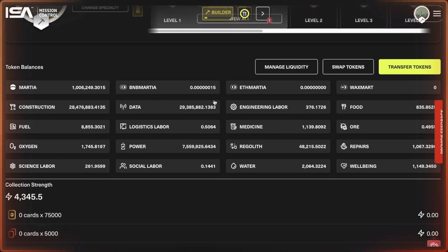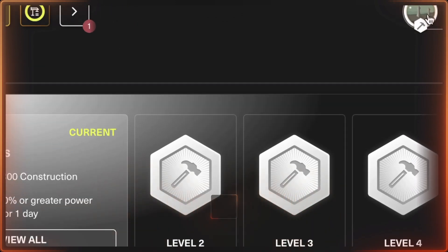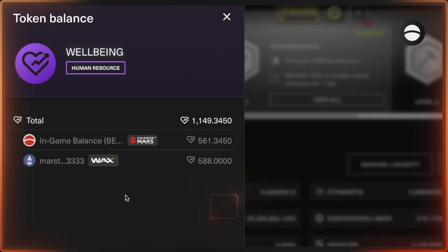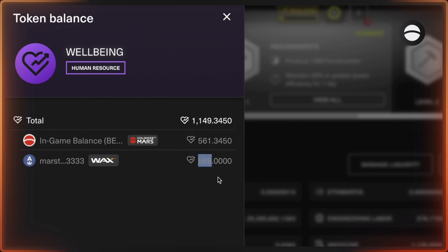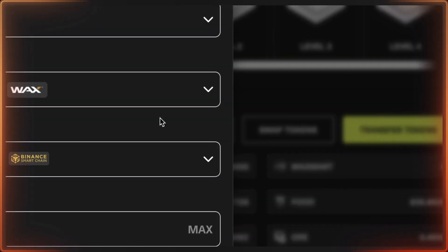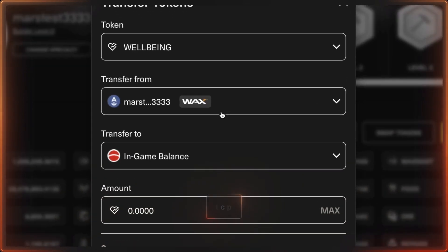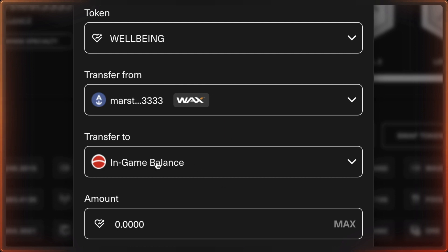First, make sure you're logged into the game. Go to your account by clicking the profile icon, and make sure the resources you want to import are in your WAX wallet. I'm going to import the Well-Being token — my WAX wallet has 588. I'll import about 500. Press the 'Transfer Tokens' button to pull up the modal, select Well-Being, and then select where you want to transfer from — I'll transfer from my WAX wallet into the game.